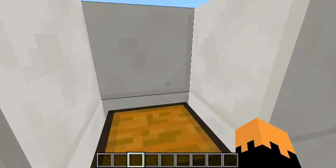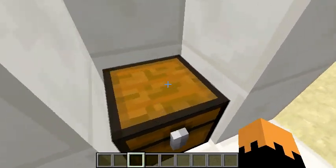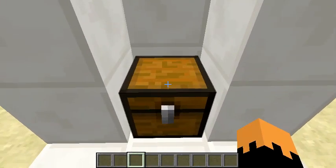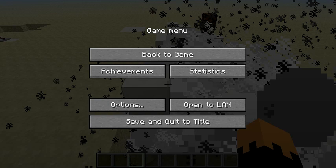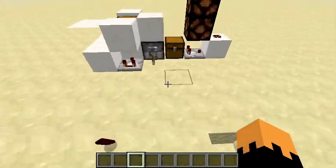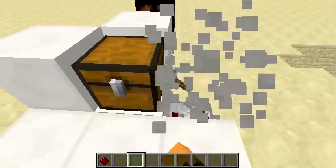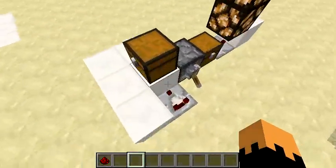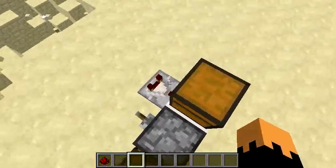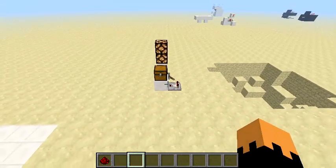Hello everybody, welcome back to another Minecraft Redstone video. Today I'm going to be showing you guys a cool new invention of mine. It is a BUD switch that is able to detect the opening and closing of a chest. This means you can use not only trap chests but regular chests as well. And of course this is fully flush, meaning you can't even see the BUD switch, and it's also completely silent, so it is a very cool and easy trap you could make. Now let me show you guys how you could build one for yourself.